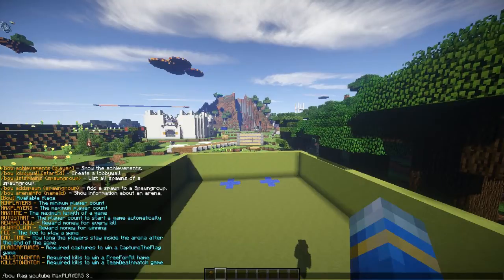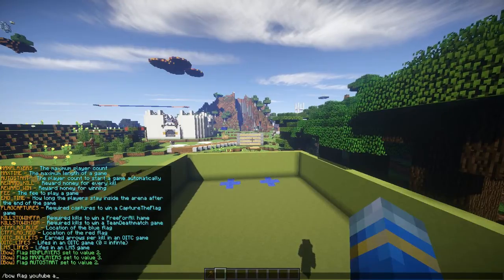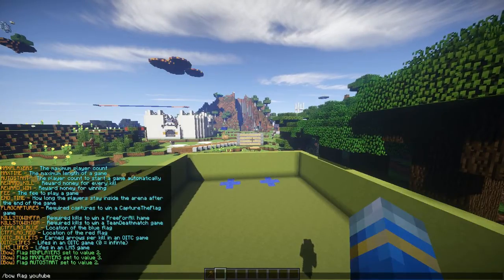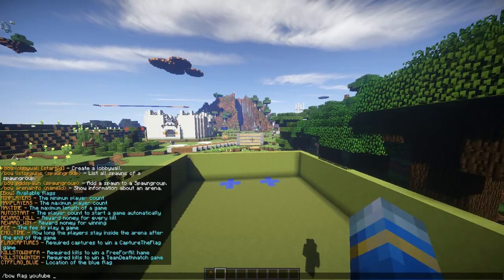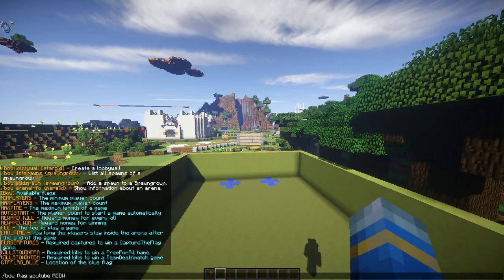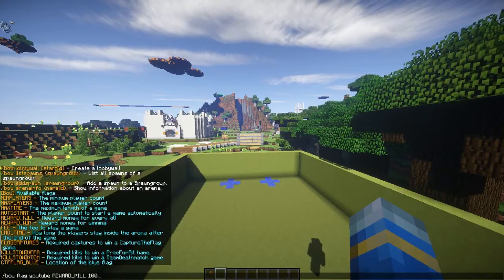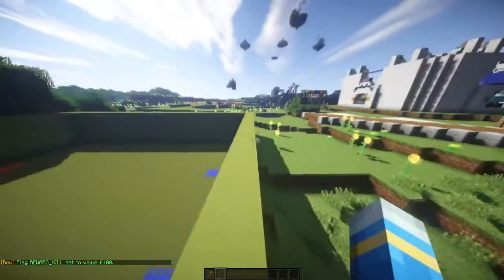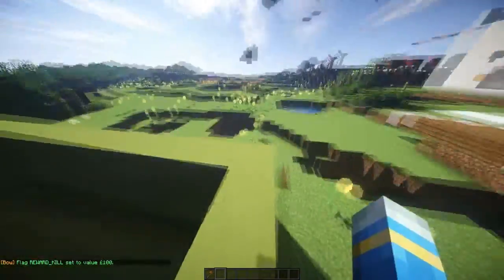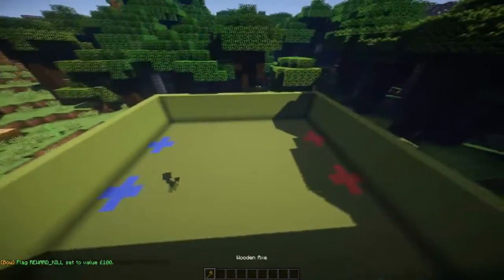Auto start — let's do that. Auto start two. This is really awesome; I believe you can probably set this in the config as well. Let's do reward underscore kill, set it to 100. I don't know whether my vault is working because I don't think I've updated it in years, but there we go. We've set up the arena.